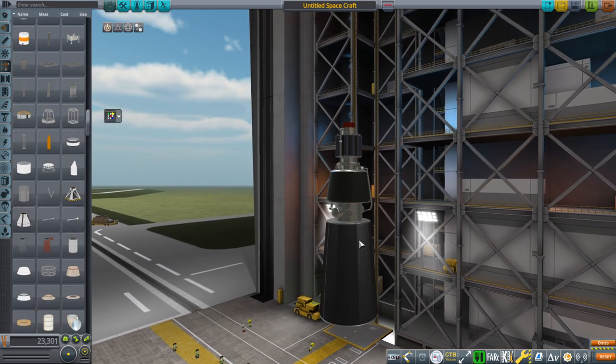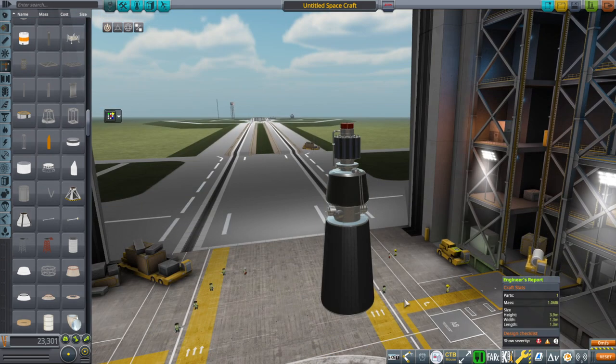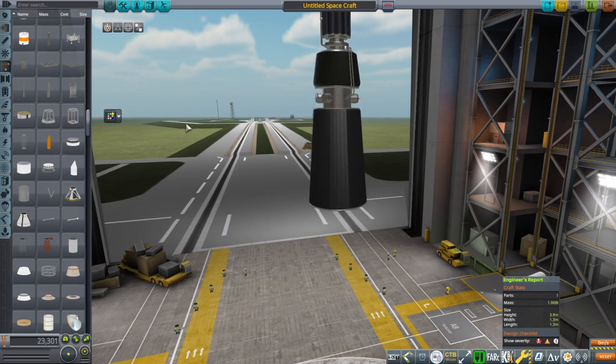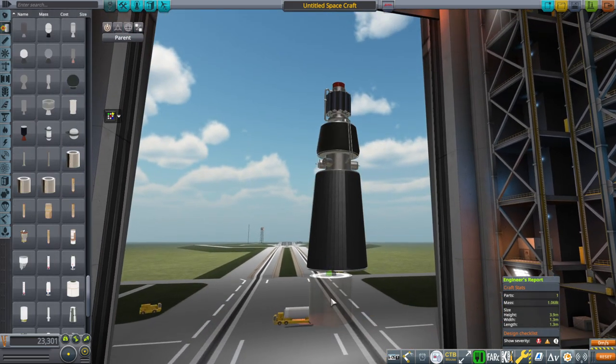It's got built-in radiators — that's what this section down here is. This is the reactor on top. That's the radiation shield. It is one ton, basically. And if we put a tank under it, we'll see that it's 1.25 meters in diameter.